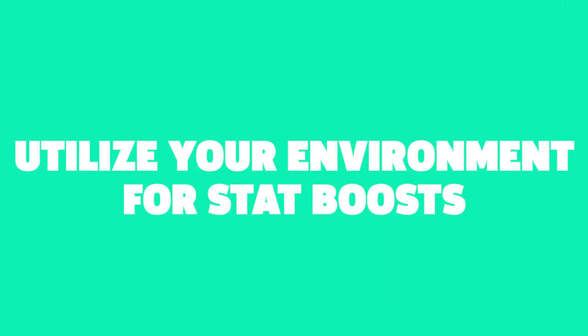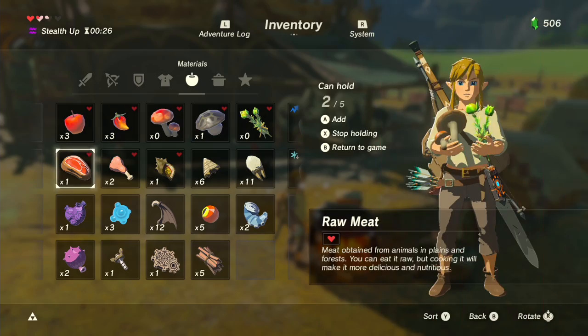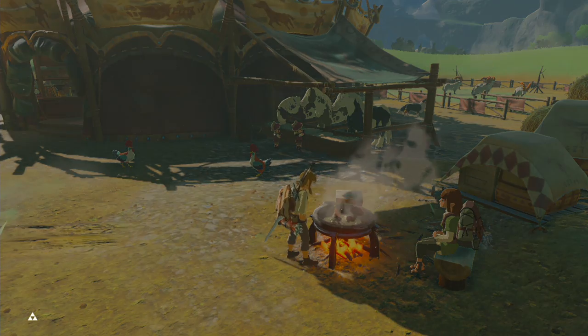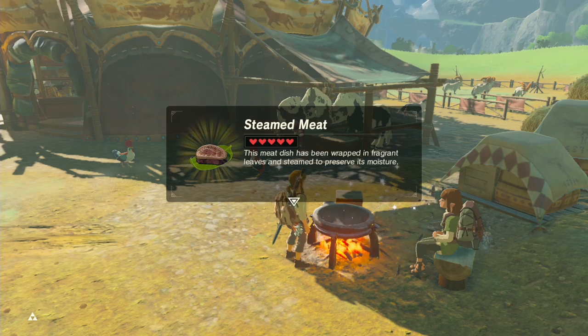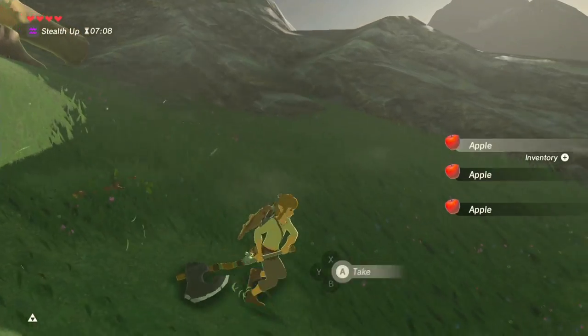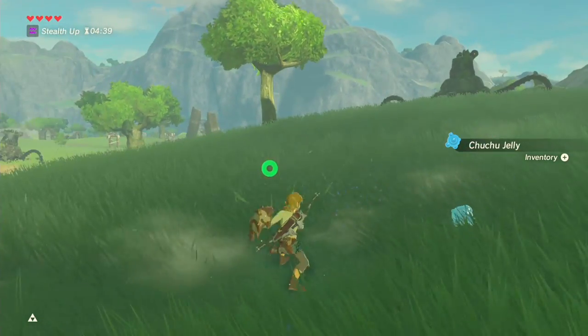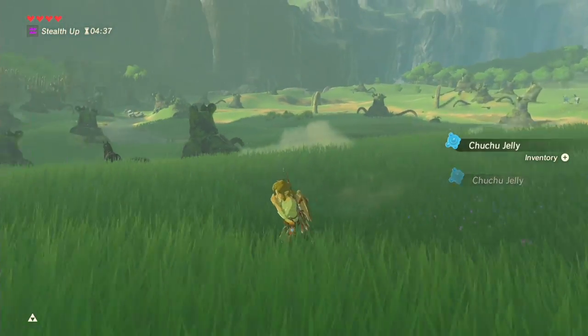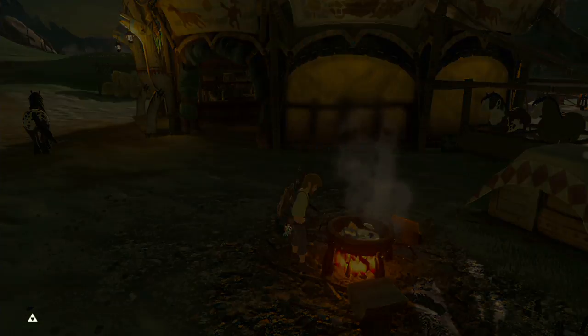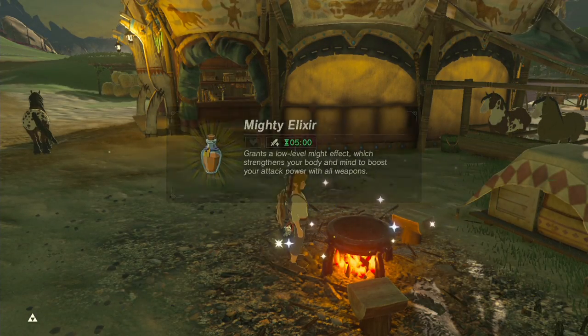Tip number five: utilize your environment for stat boosts. Cooking and crafting have always been a core component of Breath of the Wild, but they are almost imperative in Master Mode. Collecting every resource within reach will allow you to concoct meals and elixirs that lend you greater speed, hardier defense, or greater attack power. This bears repeating given how even the smallest advantage in Master Mode is worthy of your time and attention.